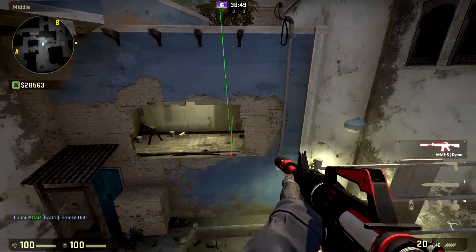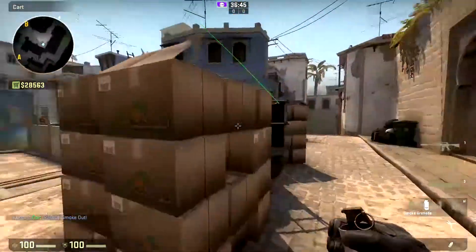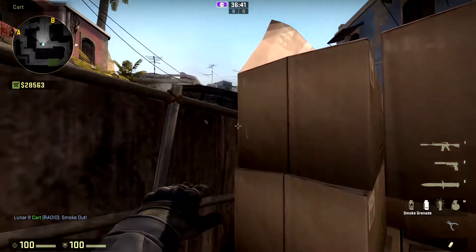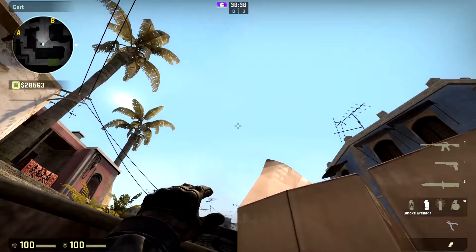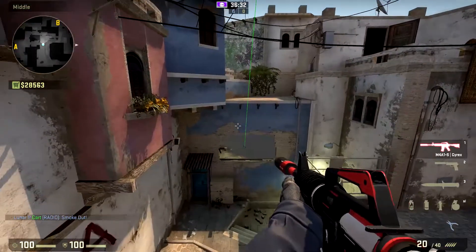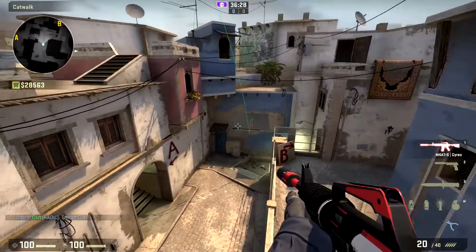This one went off to the right a little bit, so I'll go ahead and throw it again for you. You do have to be careful about lining it up — you just want to be a little bit off to the right of this box. Once again, eyeball it with the palm tree and throw your smoke. As you can see, as the other one fades, this one smokes off window perfectly.